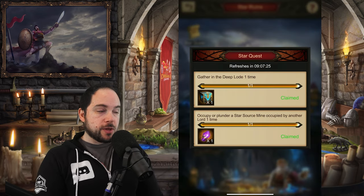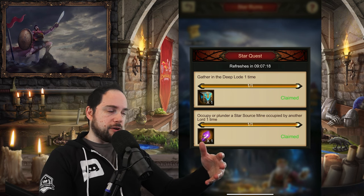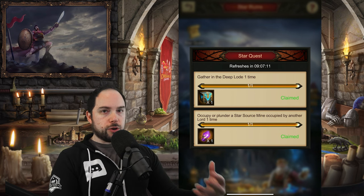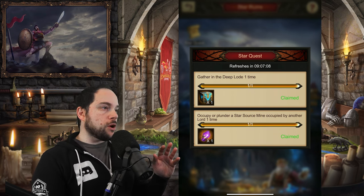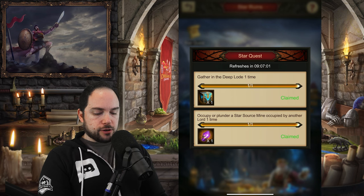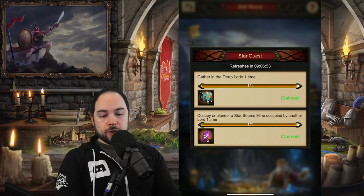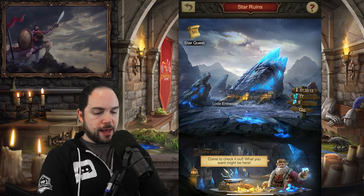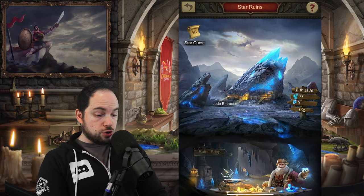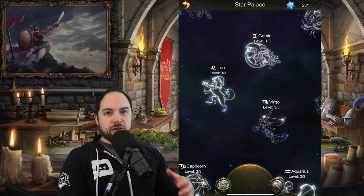Every day you have a star quest. The star quest will change. Initially you just need to challenge a boss and go mine. Every day you need to collect, go to a new mine, and challenge a boss. Once you get to the further areas, you also need to try to plunder from somebody every single day. This gives you a choice birthstone — a pick-one — plus a birthstone chest where you get one at random. So those two quests give you two birthstones per day, plus roughly 10 per week from the birthstone chest in the store. It's very important to do this daily so you unlock constellations and can upgrade them.